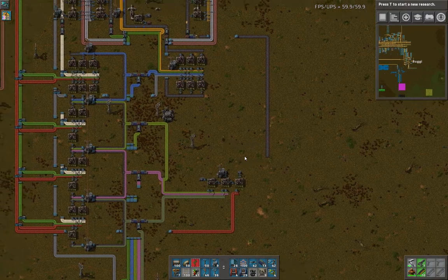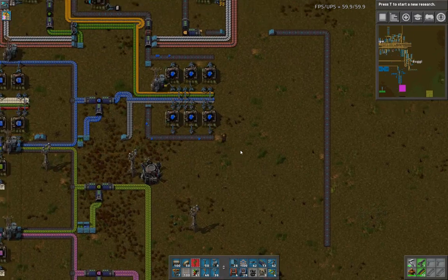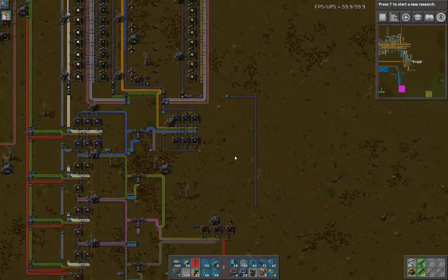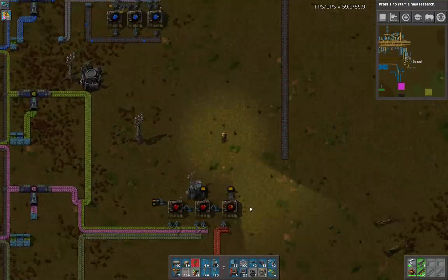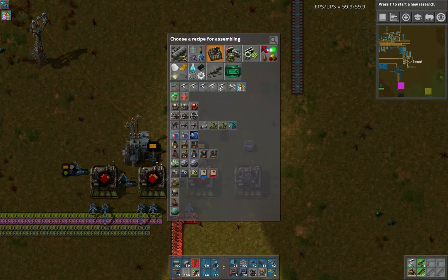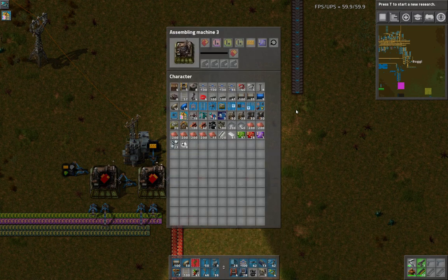Welcome back to Flexible Games, where we are playing Factorio in our Extreme Production Series. We are at the point where we can make some productivity modules, but we're going to need quite a few of them. I've researched now up to level 4s, and of course these require blues.